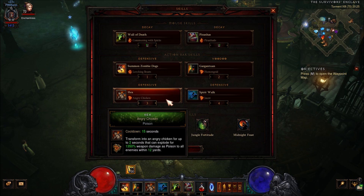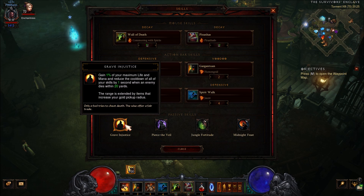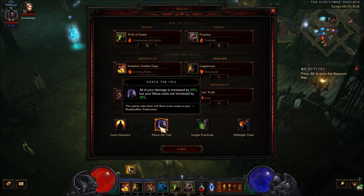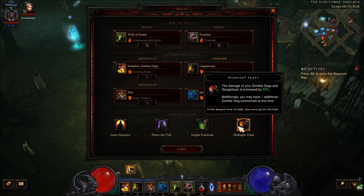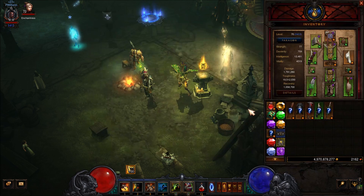Hex with Angry Chicken so you can stay in chicken form for a little bit longer. Spirit Walk with Jaunt - we always make jokes about this because it brings you into problems, and most of the time it really does. For our passives: Grave Injustice because our monsters are doing massive damage, you want cooldown reduction when killing monsters. Pierce the Veil increases all your damage by 20%. Jungle Fortitude for the damage reduction. And Midnight Feast - the damage of your zombie dogs and gargantuan is increased by 50%.